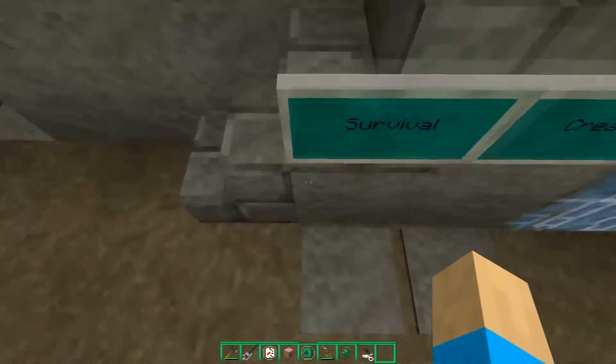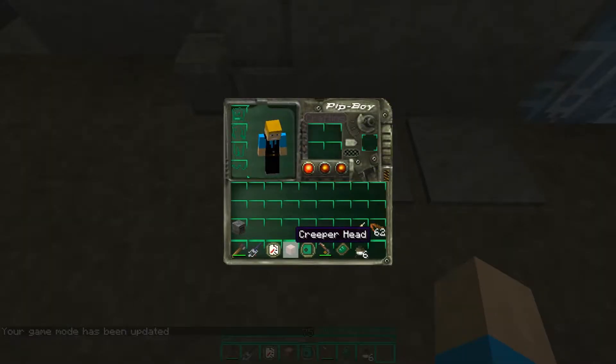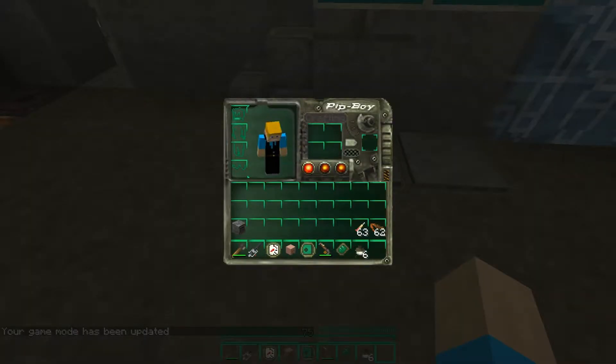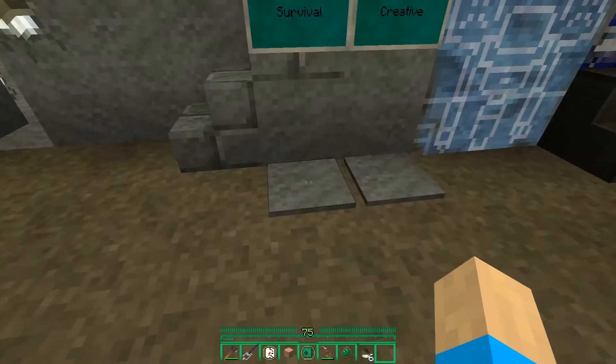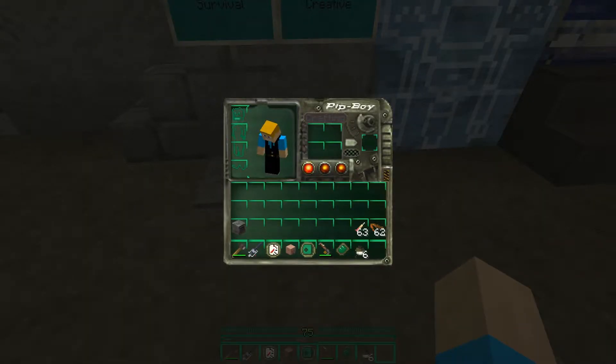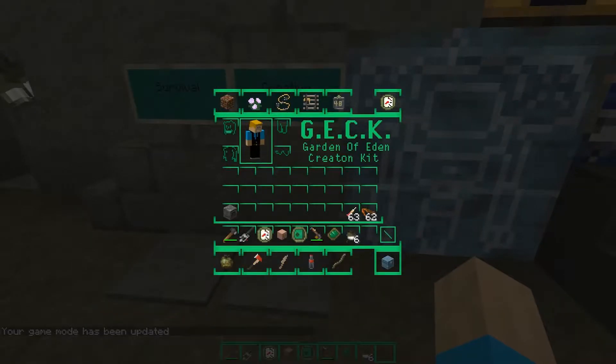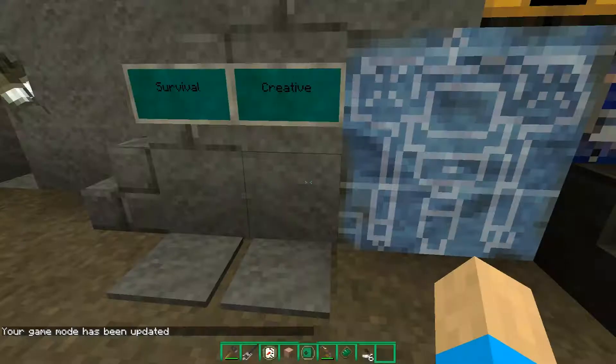Going into survival mode right off the bat, you can see we have the health, hunger, and XP bar, as well as the inventory screen which looks like the Pip-Boy - very cool. The XP bar has those little notches like in the game, and the creative inventory is the G.E.C.K., the Garden of Eating Creation Kit.